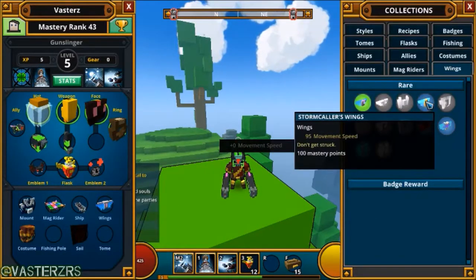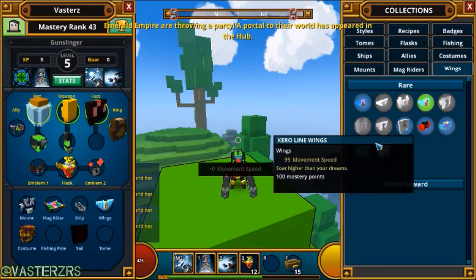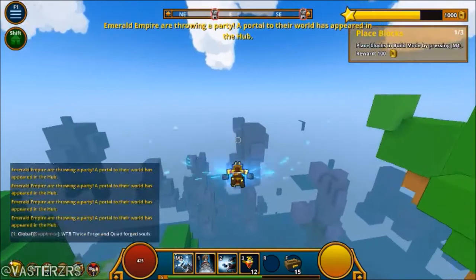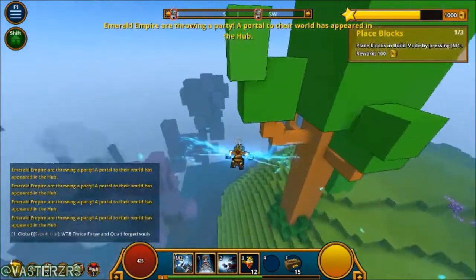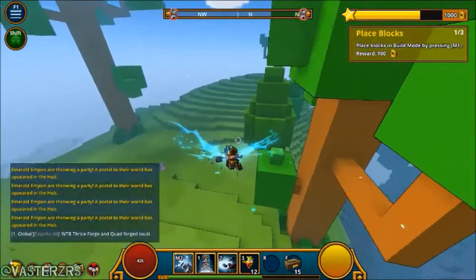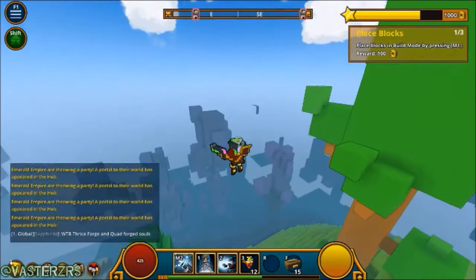Let's continue down the wing list. This is the Storm Collars wings and the movement speed is exactly the same — there's no difference at all, so it's just cosmetic. And oh my goodness, whoa — that looks really cool! I don't think I've seen that one before.